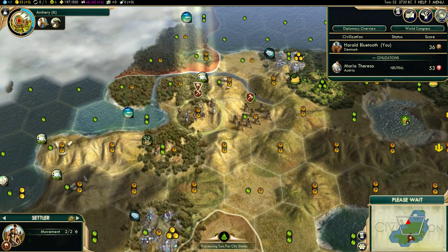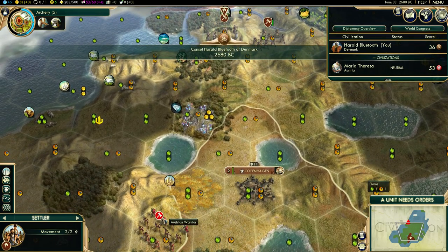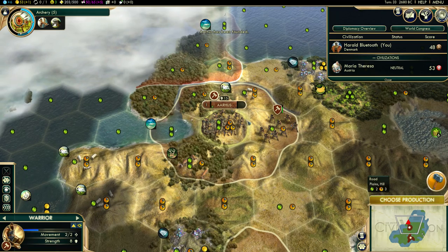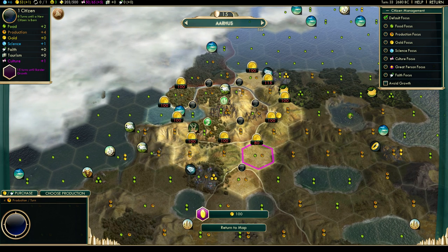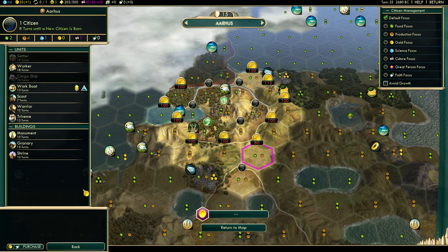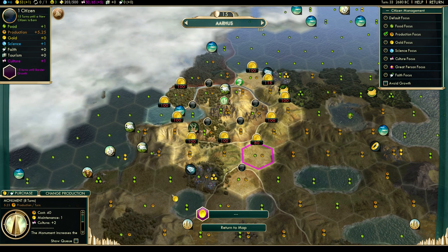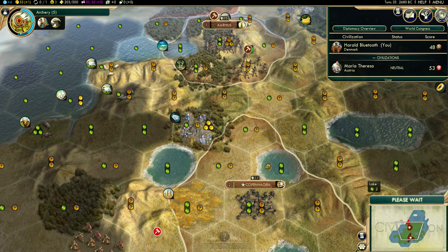Let's see — build this one and buy this tile. This will also make sure that this Austrian warrior is actually locked, I believe. This board is fortifying here, going to Aarhus. We don't have enough to buy this one yet. We'll build the monument because we'll quickly want to get that off, and focus. We'll get it in eight turns. I know this is a bit aggressive still, but I'm moving this guy home.